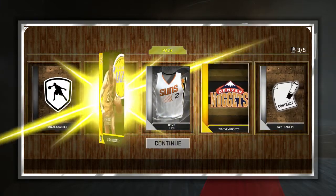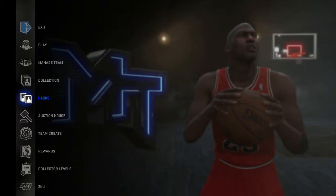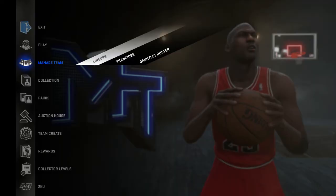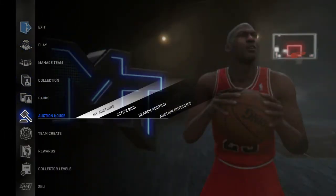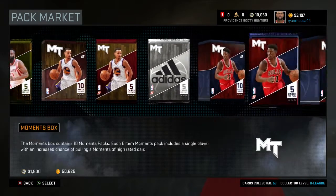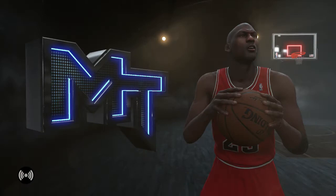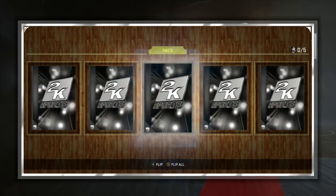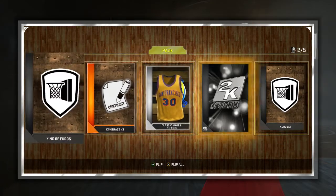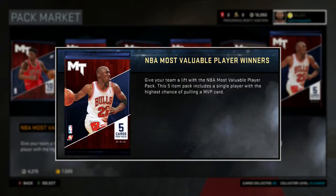There we go, we're gonna get a second gold player — we get a Gail Goodrich. I have absolutely no idea who that is, but maybe a new shooting guard. We are below 100,000 MT now. I think I'm gonna leave Jordan in there. Let's go over to packs. I might buy some players at some point too. Let's open up another MVP pack... just one gold. There we go, we get another gold — who is it? We got a Brandon Knight, that is nice. Definitely okay with that as a new point guard once we make our way into the higher seeds.